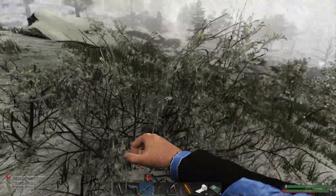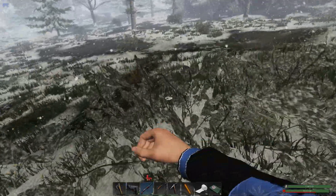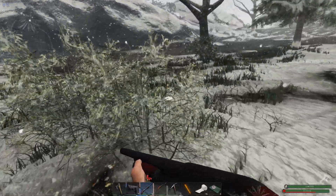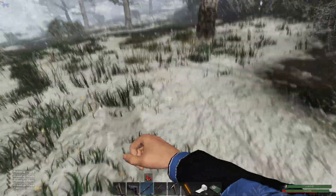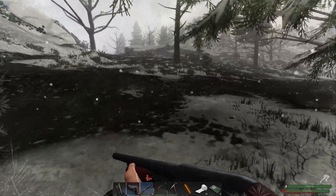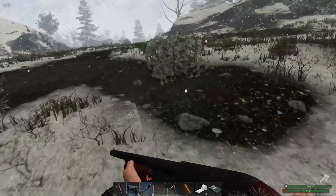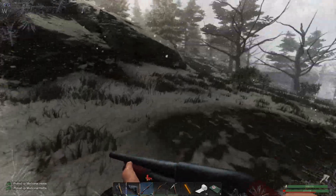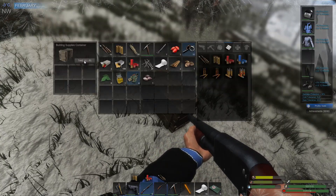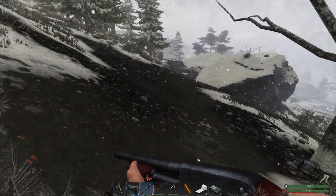We've got a lot of copper in the refinery and quite a bit of zinc coming through. Maybe I should spend some resources and make a second mining drill — not a second refinery, a second mining drill. All right, we can go back this way. Yeah, it's getting dark. There's a box up there — I can go grab that. Another medical bag.